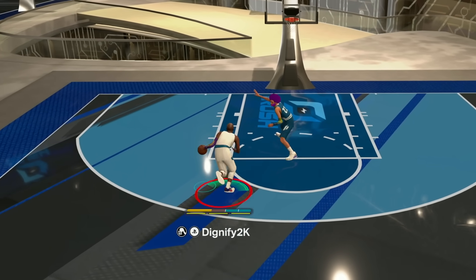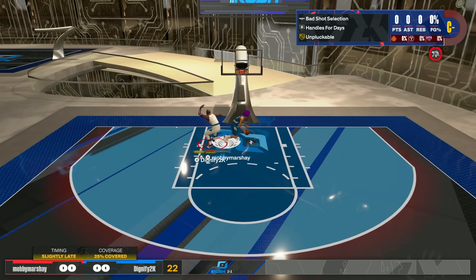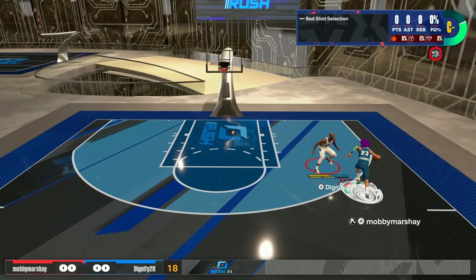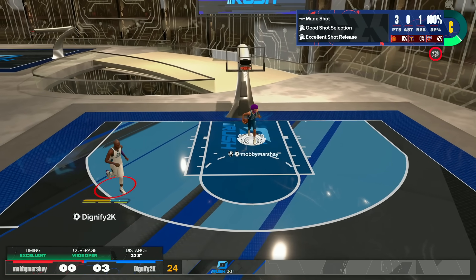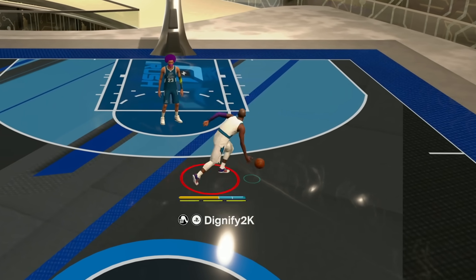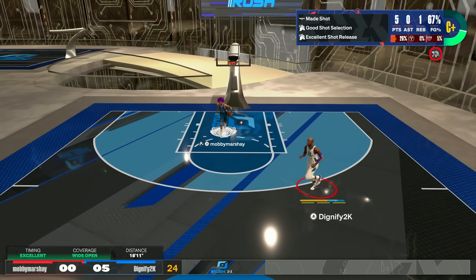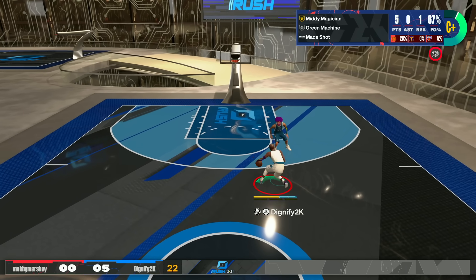Let's see if we can get a quick hop step in here - a little bunny. Oh, we should have made that. Dang it. This is going to be tough. I think everybody's going to be a 6'6, either that or post scorers. We're using Kobe's off-dribble too. I did change to Kobe post fade and his dribble pull-up just for this video to see how it would go.